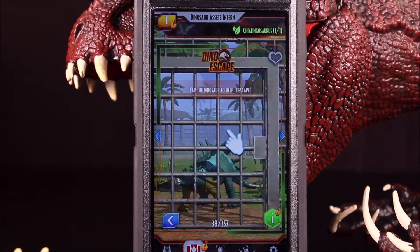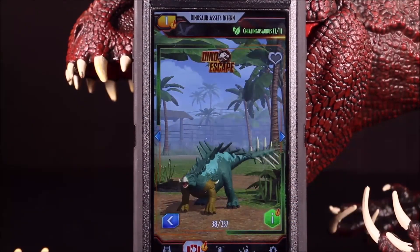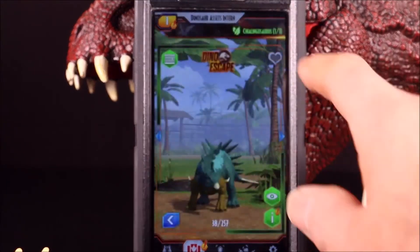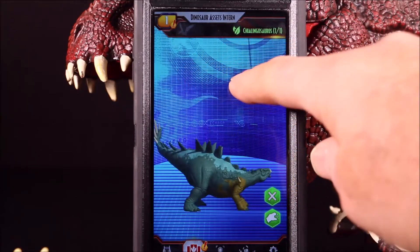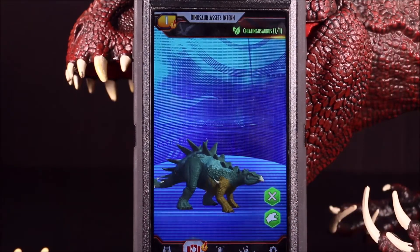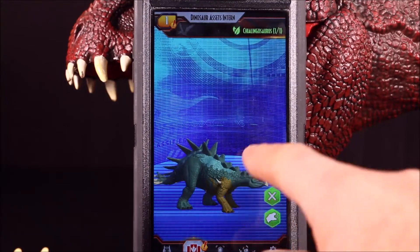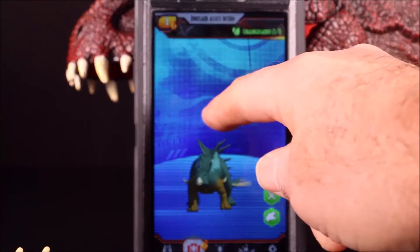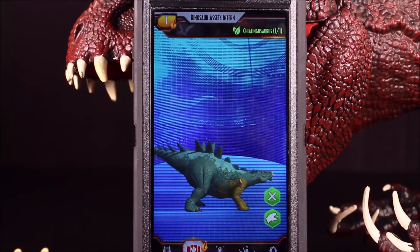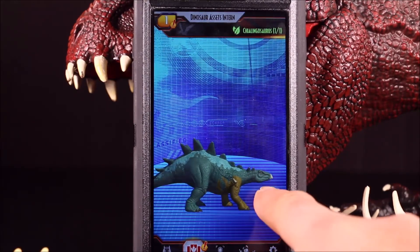Our next one is the Shilongosaurus — I know I'm probably totally pronouncing it wrong, let me know if I am. You get a 360 view in the app and the toy comes to life with animation. If you can't afford the toy, download the app, take that picture, and that is the toy with animation — really cool. And she sounds awesome too.